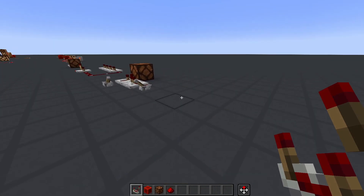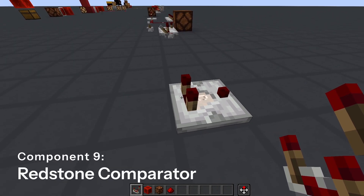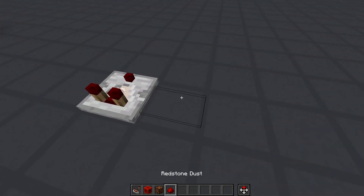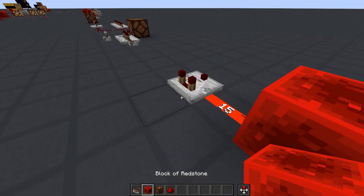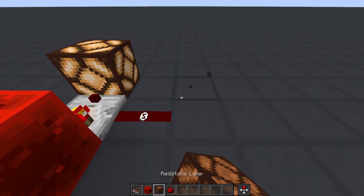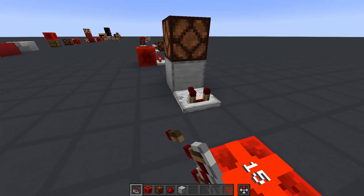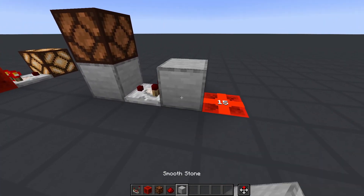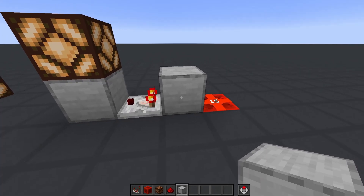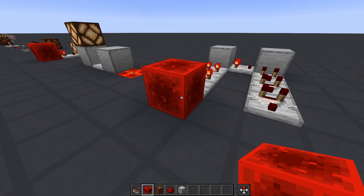That's all with repeaters for now, so how about we move on to the comparator. Comparators like repeaters have an input side in the back where the double torch stubs are, an output side in the front with the small torch stub, and two side inputs which, unlike the repeater, can also take redstone dust and redstone blocks as an input. The comparator has the same placement and powering behavior as the repeater — both input and output power can transfer through conductive blocks — and it also has a delay between input and output of two game ticks.